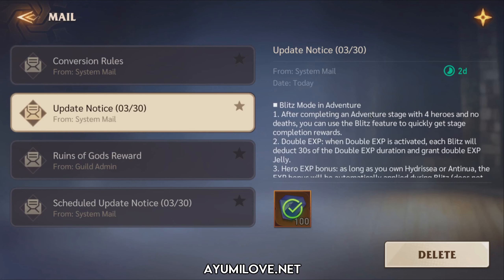The first update is Blitz mode in Adventure. After completing an Adventure stage with all heroes and no deaths, you can use the Blitz feature to quickly get stage completion rewards. Let me show you how that works.